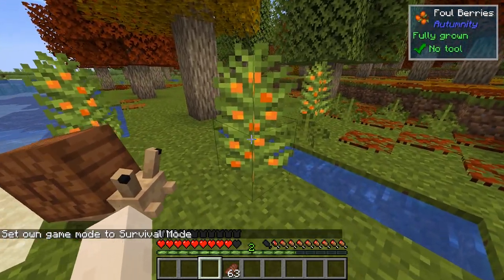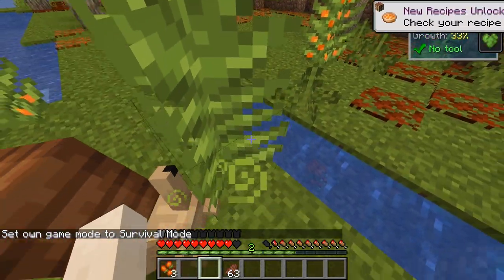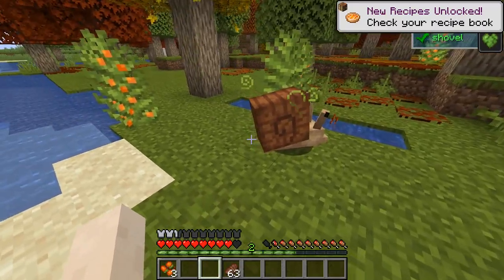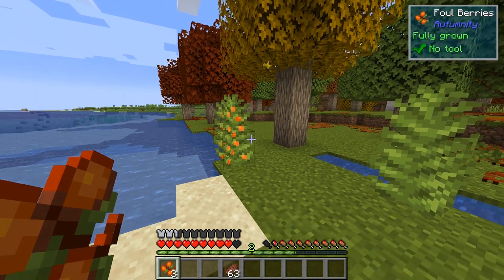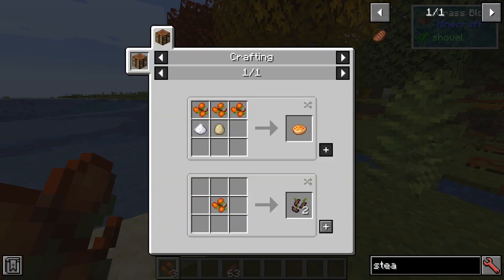If we want to harvest the fowl berries, we can right-click them and we will get the fowl berries. Unfortunately, the fowl berries have got an 80% chance of inflicting hunger when you eat them. So what you may want to do is craft them into a fowl berry pie, which is less likely to do that.